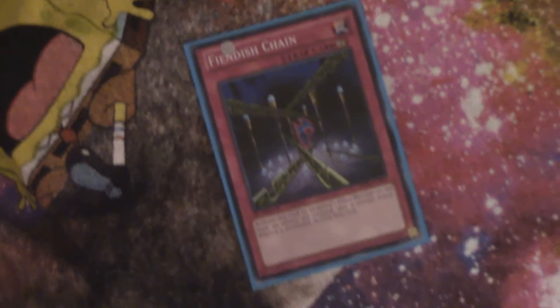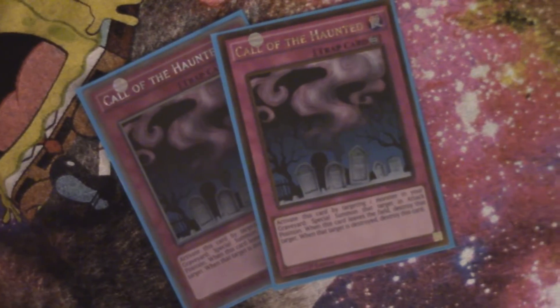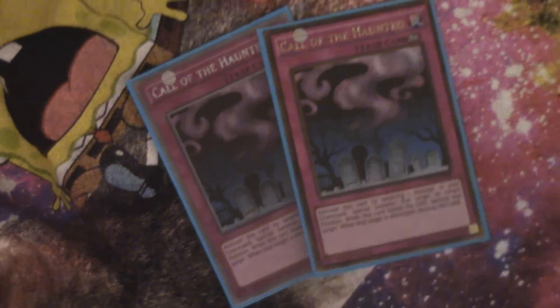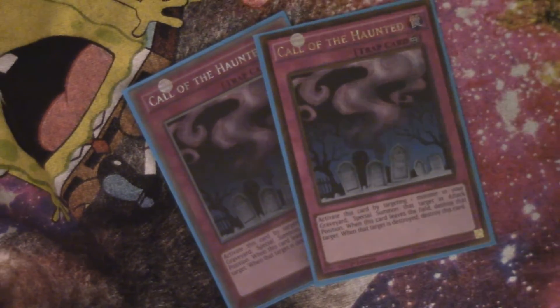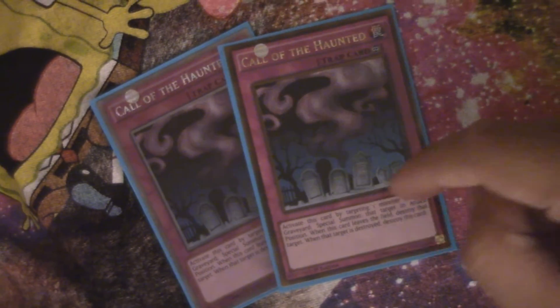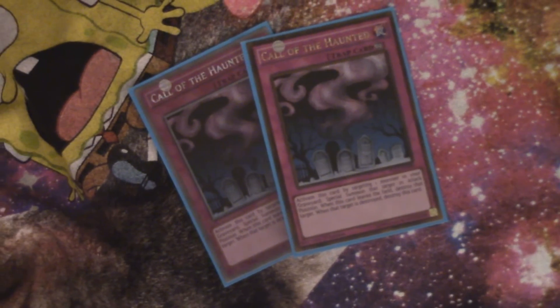For continuous cards, we're only playing one Fiendish Chain at the moment because I have other continuous spells that work better for the deck — I might bump it up to two eventually. We have two Call of the Haunted, and what you can do is Call of the Haunted Gradle Cobra back onto the field, then play Magic Planter — Call of the Haunted will destroy Gradle Cobra, and then you can take a monster with Gradle Cobra's effect and get a double draw.